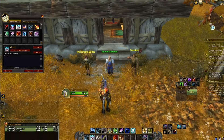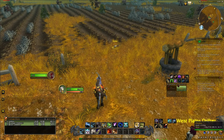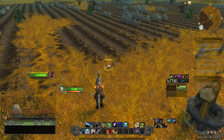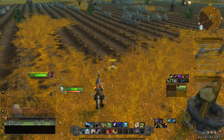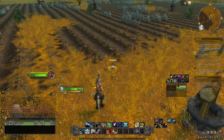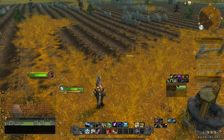Now that you have your two macros set up on your action bar, you are going to come over here and locate a level one chicken — it's not a battle pet, just a regular chicken. Then you're going to keep hitting your macro for forward slash chicken, which is going to emote at this chicken. You keep doing this and it takes a while.